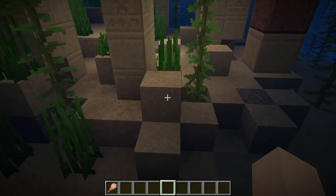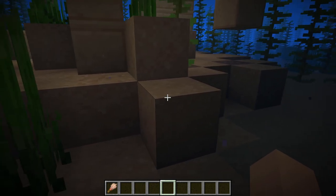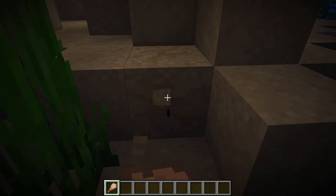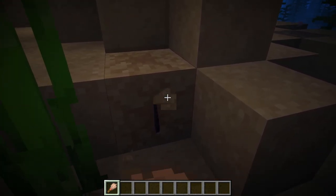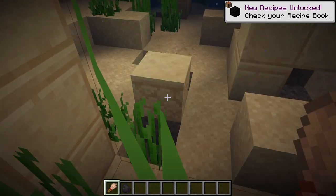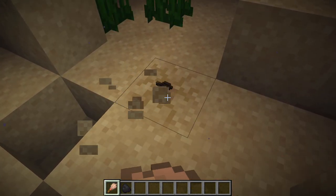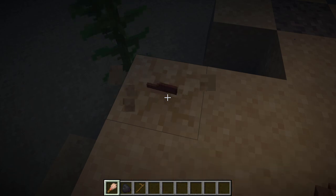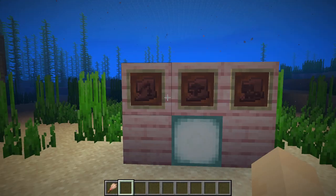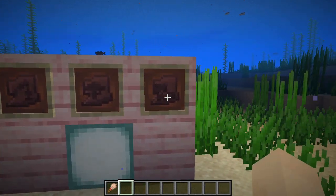Finally, we need to find a warm ocean ruin for the last set. Warm ocean ruins have sand, so here is some suspicious sand right now. You might not always get a pottery shard — sometimes just coal — but don't worry, you can keep on searching and you will find more. There are three pottery shards you can find at the warm ocean ruin: angler, shelter, and snort.